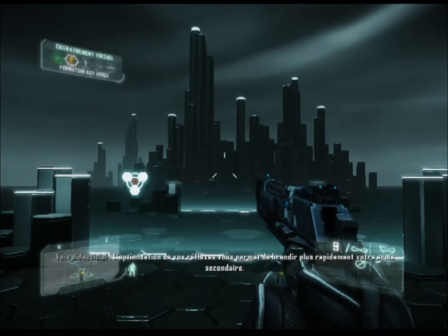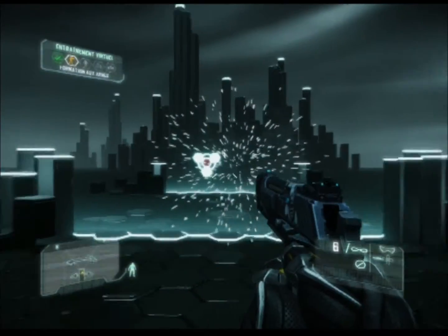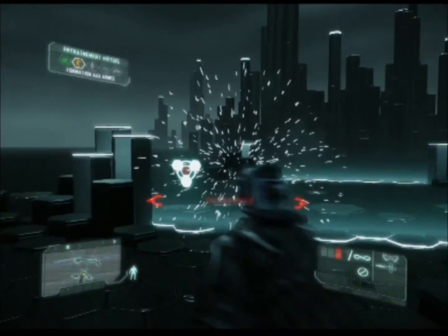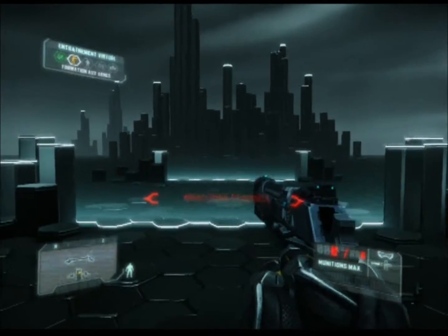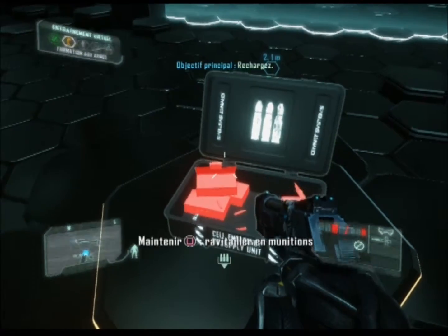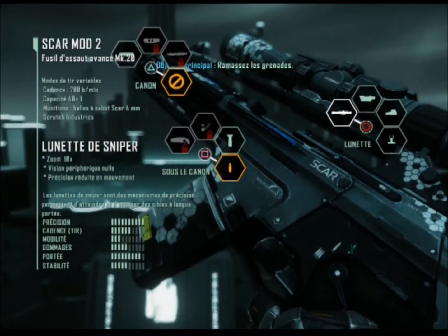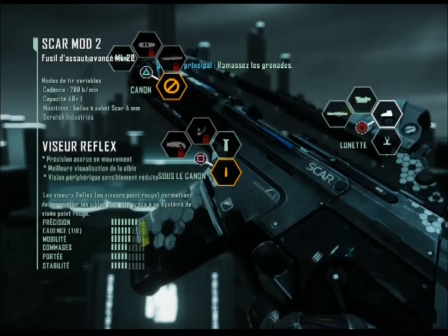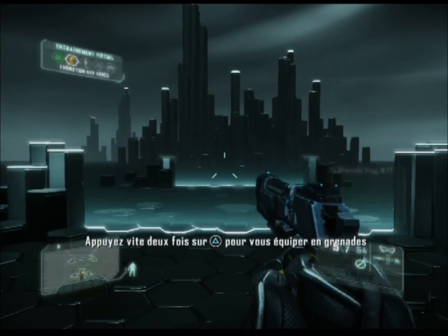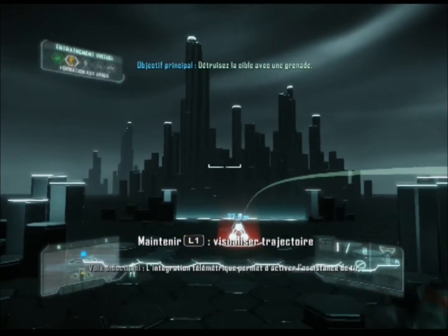L'optimisation de vos réflexes vous permet de brandir plus rapidement votre arme secondaire. Le système de surveillance environnementale vous révèle les caches d'armes. L'intégration télémétrique permet d'activer l'assistance de tir.